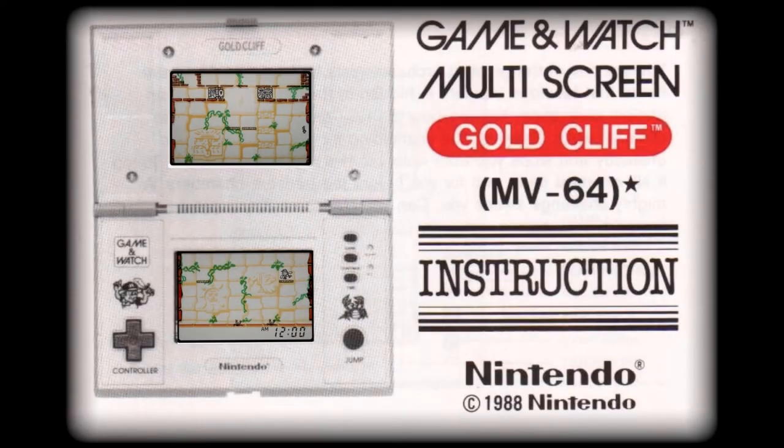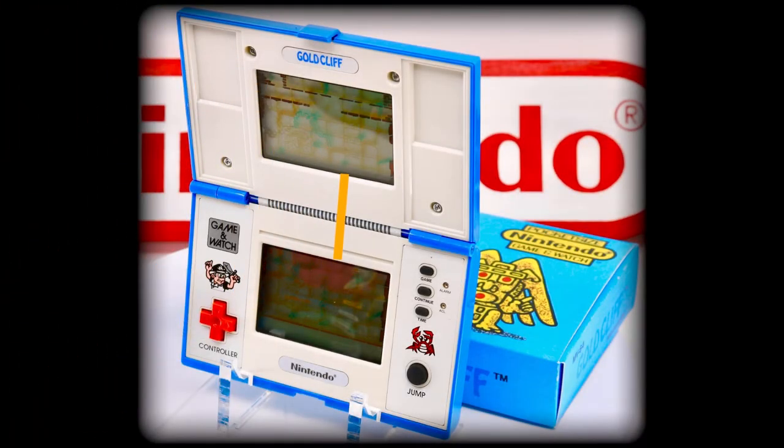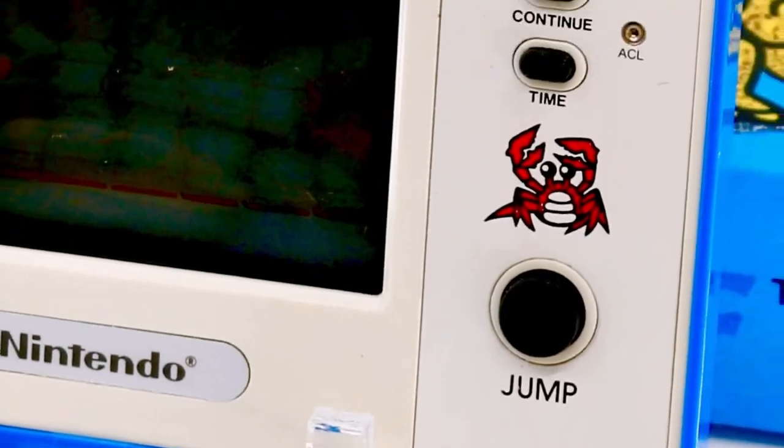The player controls an archaeologist who climbs or scales disappearing platforms in an ancient ruin, moving between the lower and upper screens. One has to ignore the wide gap between screens at times as the jump distance can look impossible. However, interestingly, the player can use an extra high jump if needed by holding down the jump button while moving.